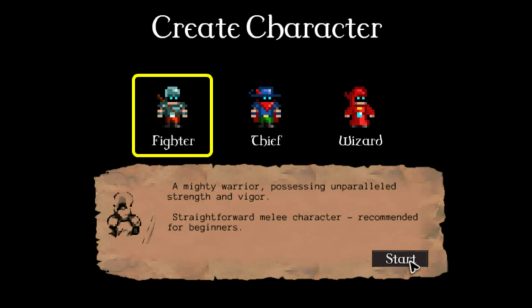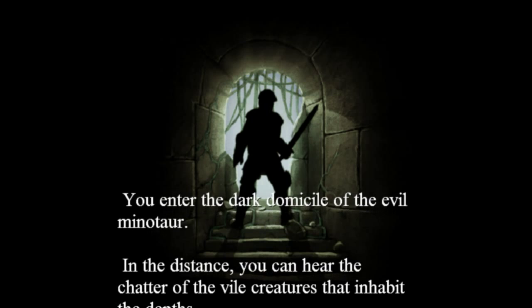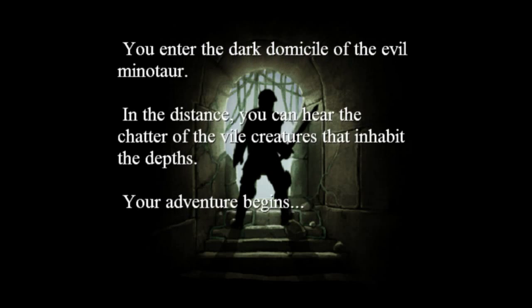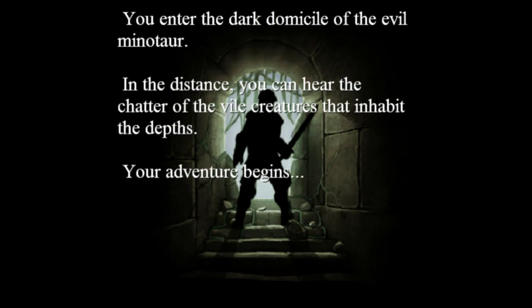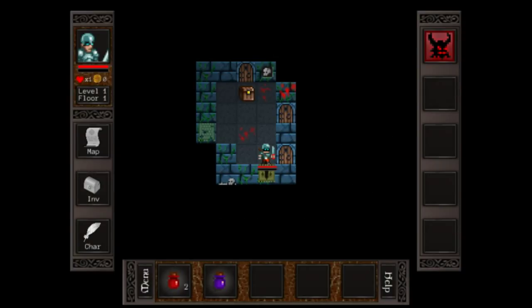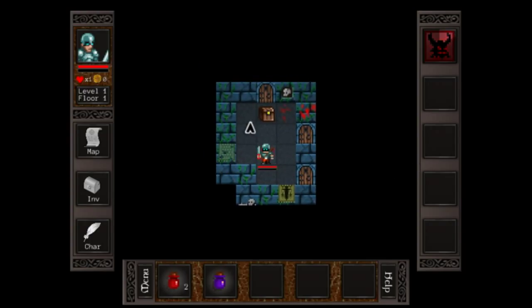As you can see, it's got a nice throwback graphic style to it. You enter the dark domicile of the evil Minotaur; in the distance you can hear the chatter of the vile creatures that inhabit the depths. Your adventure begins. The interface on this is really simple and pretty self-explanatory. You can move with WASD or with the mouse. The map has a pretty nice layout — it's transparent enough that you can keep it up if you need to.